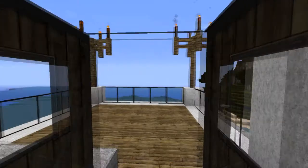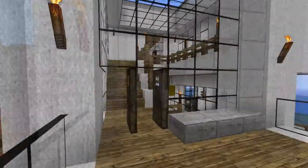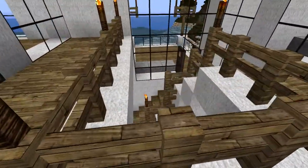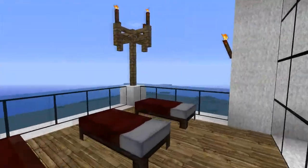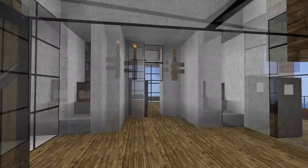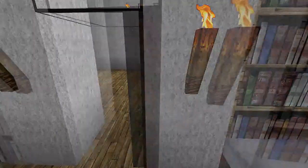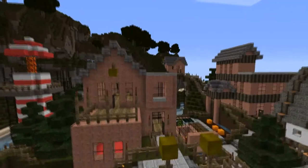Up these stairs there's a balcony with a brilliant view over the island and the beach. The staircase comes up around the central part of the house. There's some lounging area here, another little terrace balcony, and this is the bedroom in here. Quite a nice house.